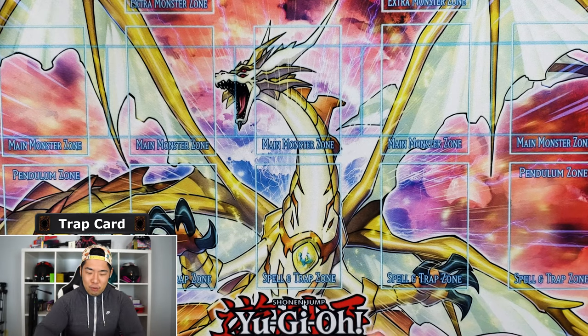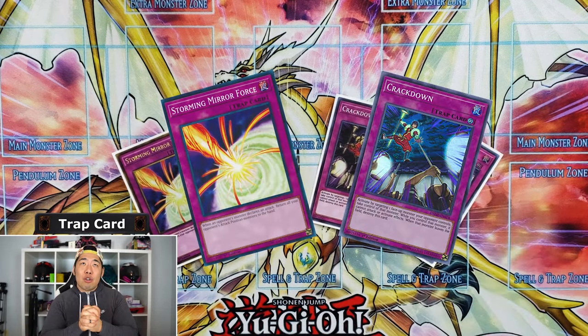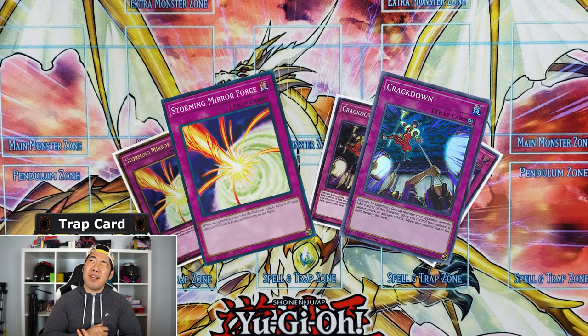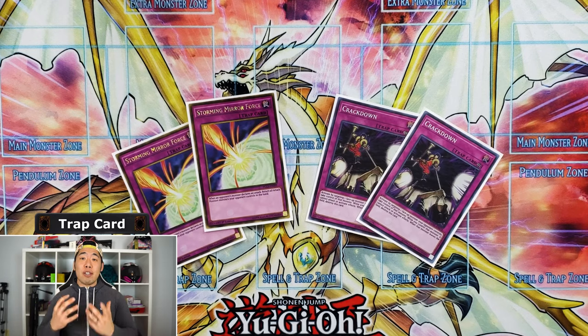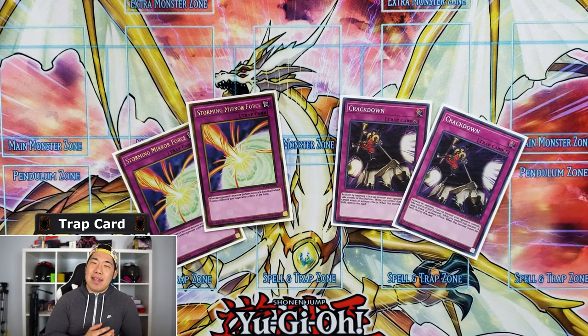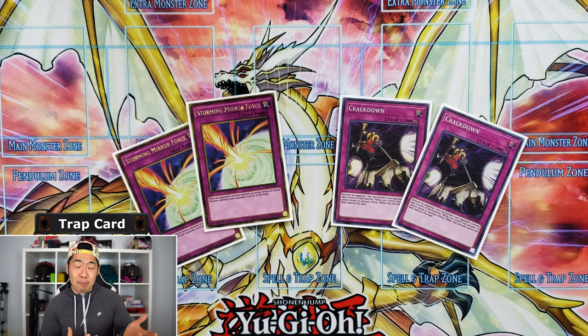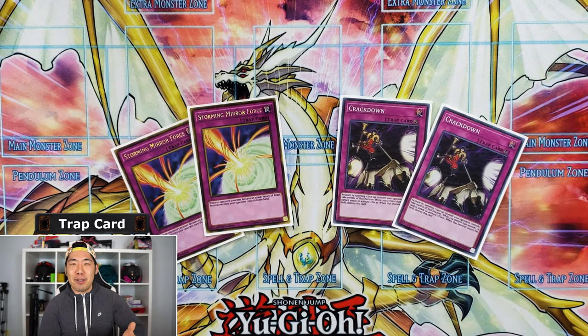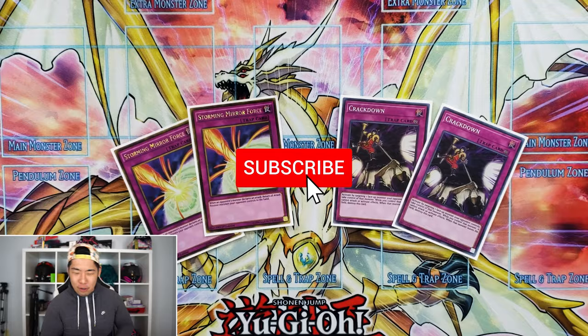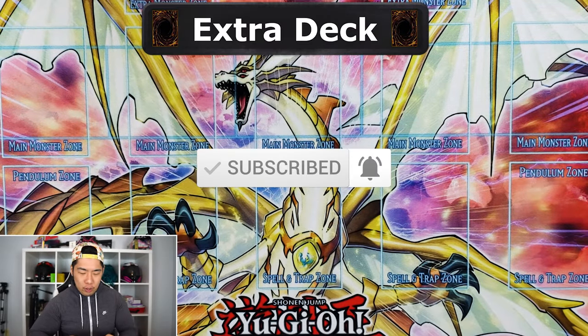We're running two Crackdown and two Stormy Mirror Force. Crackdown is underrated — a lot of people don't expect it and it's genuinely broken, though it does take up a back row spot. If you time it right it stops plays cold. Stormy Mirror Force is another card no one expects — play Dark Hole first, they rebuild, then you flip Stormy Mirror Force on them and it's GG.